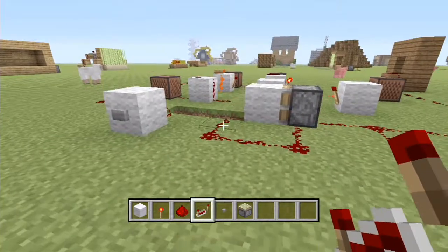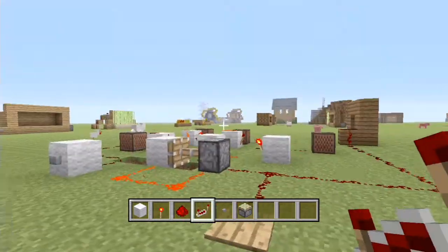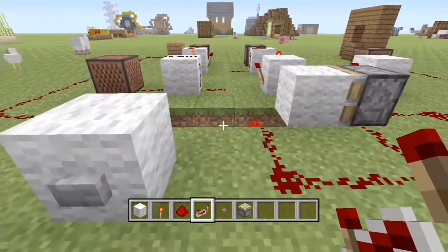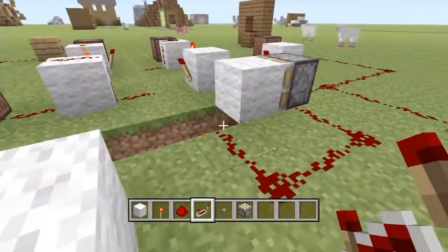I've got the pressure plate version here as well — it's exactly the same but with a pressure plate instead of a button. We step on it, the alarm goes off, then we push the button and it stops. So let's go through and build it very quickly, and then I can show you some different ways you could use this.